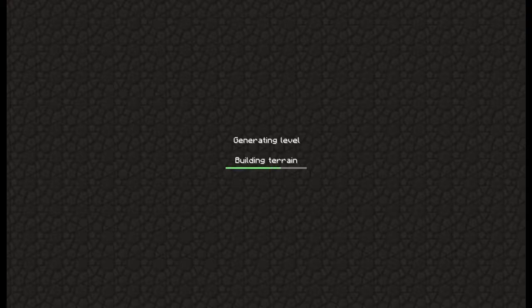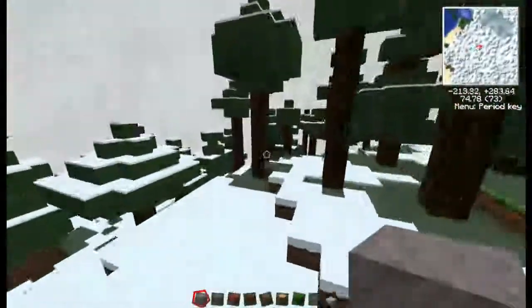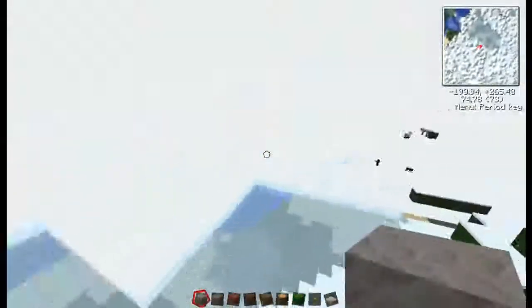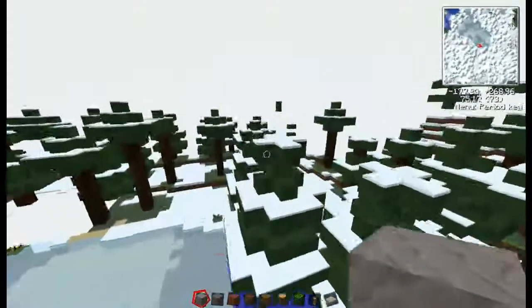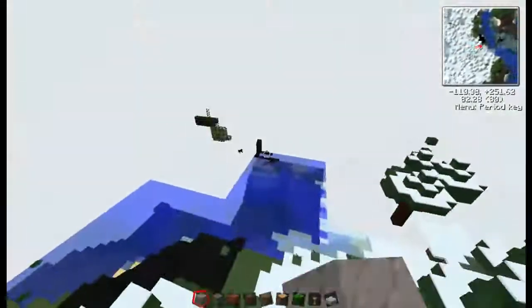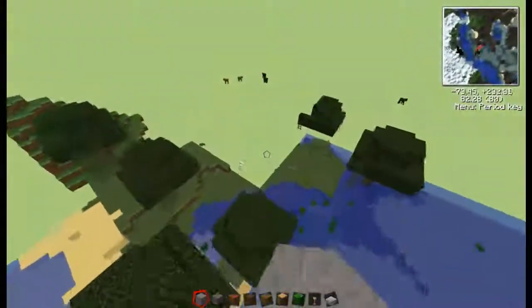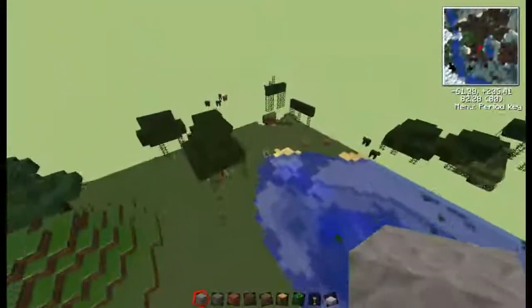I'm just going to download all the terrain, hopefully get a good spot. There we go — well, it's an alright spot, could be better. We need a bit of flat land really. Oh, a frozen lake. Let's go over here and try to find a non-snow biome. As you can see on the map, it's a swamp, so they're quite flat — that'll be quite good.